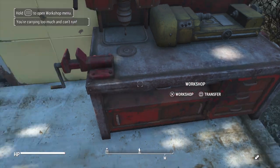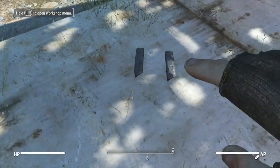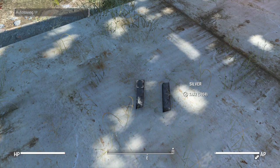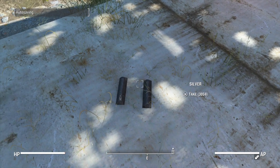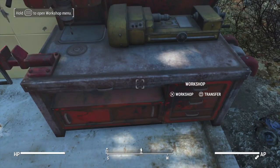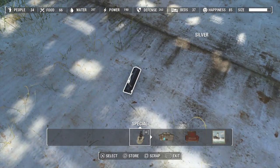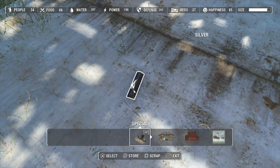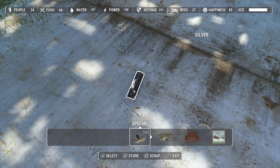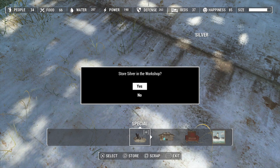So I'm going to drop it again. It's going to drop in two piles, so I'm going to pick them up because I want one pile. Once my game stops saving — there we go. Going to enter my workshop again, hover over the item, hit scrap and store, hold the store button, scrap the item, store the item.